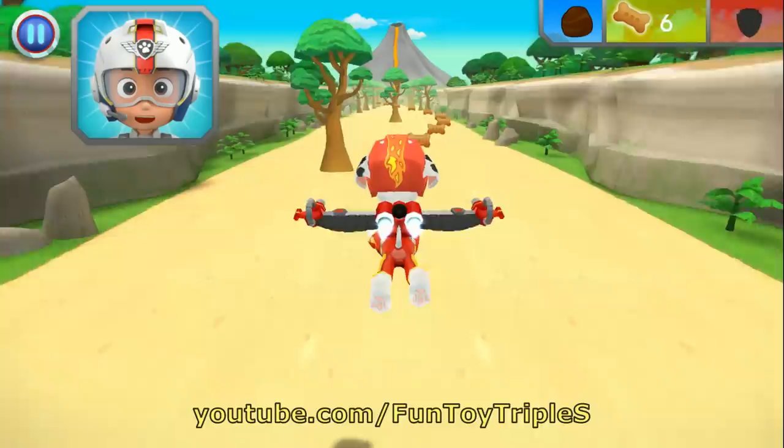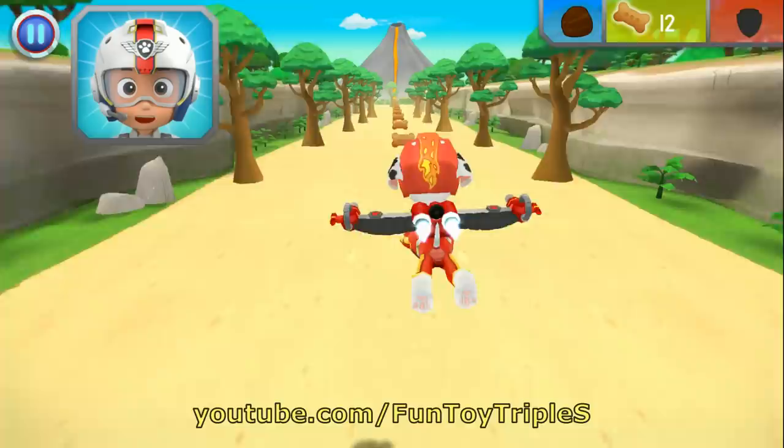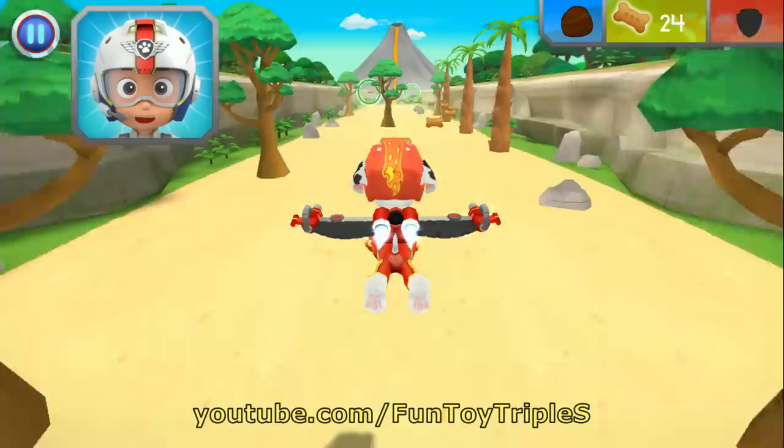Put your finger on your pup and move it up and down to fly higher and lower. Now try moving your finger to one side and then the other to steer. Awesome, all right! Let's test those flight skills, pups!